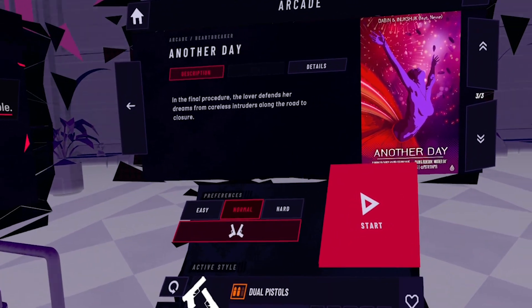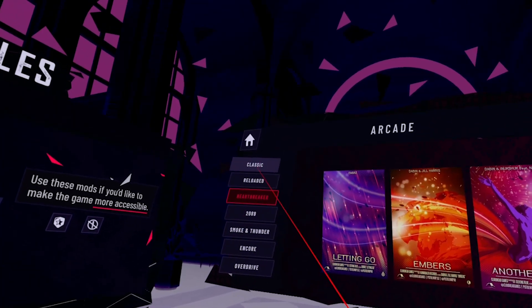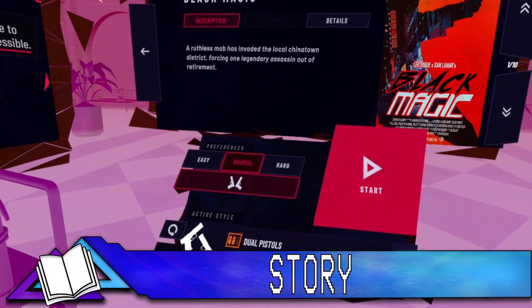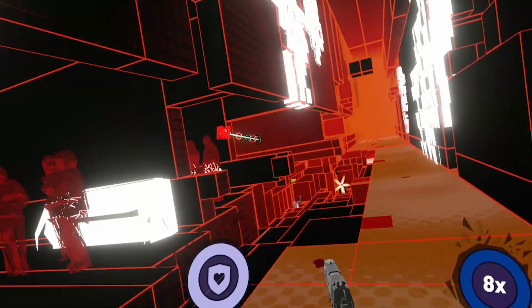Here we are again. I'm Josh13 and welcome to my channel. Thank you for those who show their support. Pistol Whip was released for the PlayStation VR 1 by Cloud Hat Games back in 2019, and it's a free upgrade for the PlayStation VR 2.